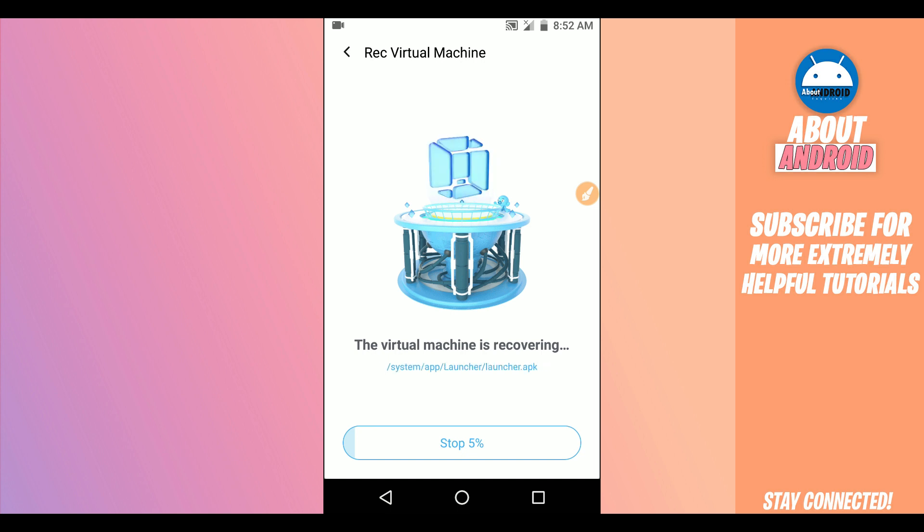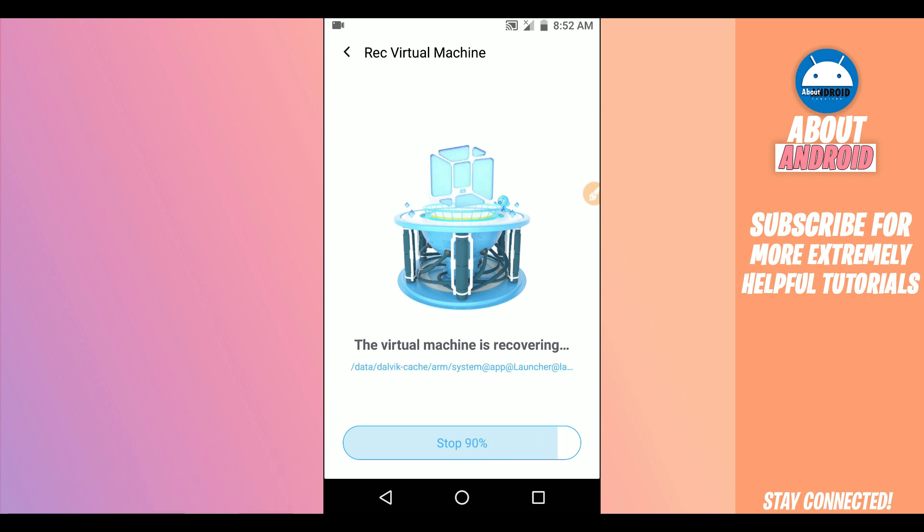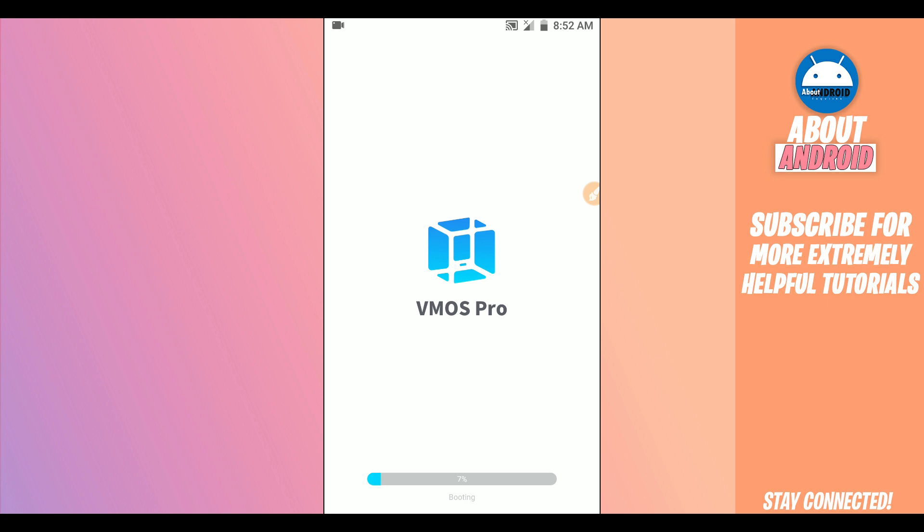BimOS Pro will now start recovering your file. Just be patient and wait — it won't take too long, about one to two minutes depending on your device. The recovery has completed and the room is now booting. Just wait a little bit.